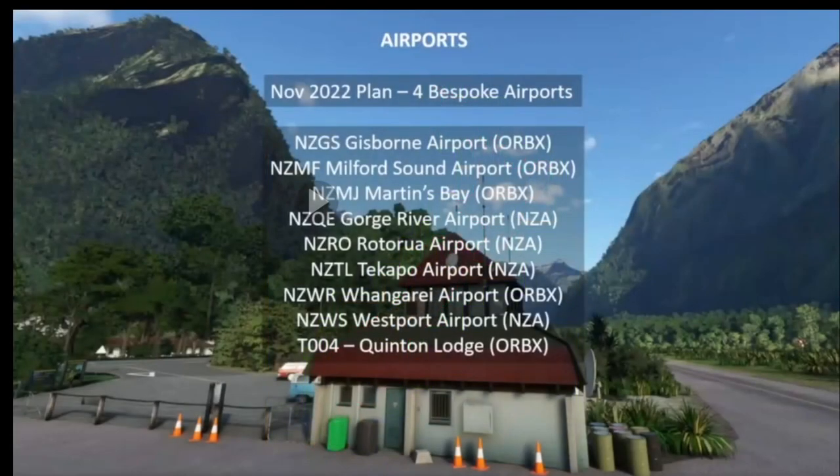The next thing is even better: initially they announced four bespoke airports, but in total they added more. They spoke to ORBX and NGA — developers who create airports and aircraft — and based on that, they extended the list. Let's count them: 1, 2, 3, 4, 5, 6, 7, 8, 9 airports. Really cool.